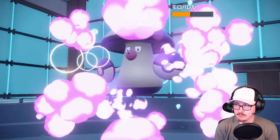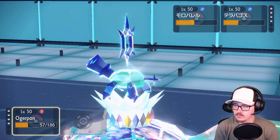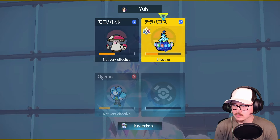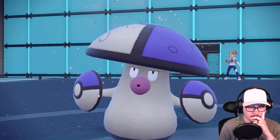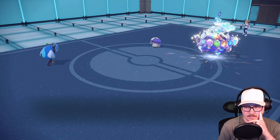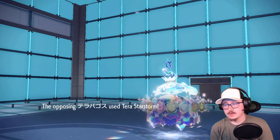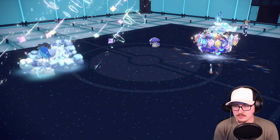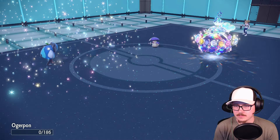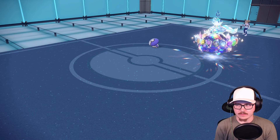What comes in is Amoonguss - maybe it does have Regenerator. I think we just lose to an Amoonguss - if it has Pollen Puff we just lose. Why are you Rage Powdering? That's fine. We didn't get a crit, we didn't KO - GG, that was a close one! It didn't look like the Amoonguss came back - oh, Neutralizing Gas was in play, that's why it didn't regenerate. That makes sense. GGs, GGs.